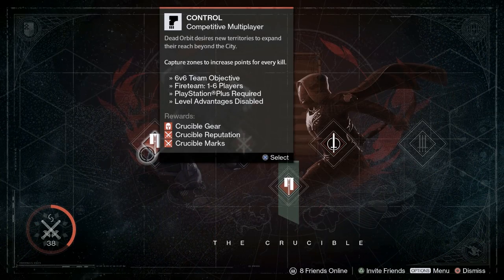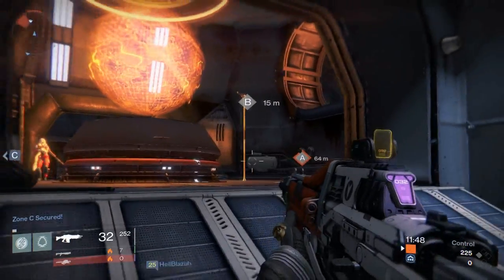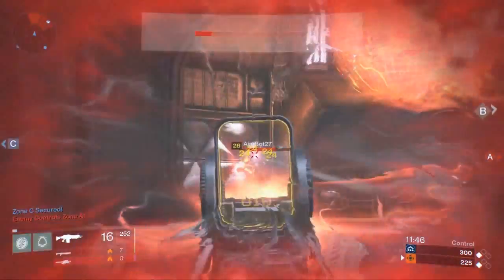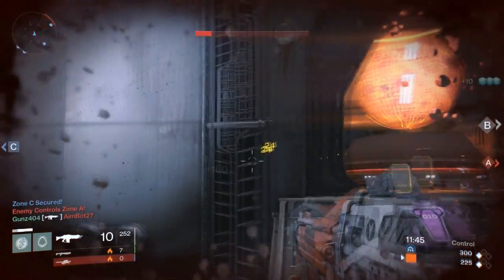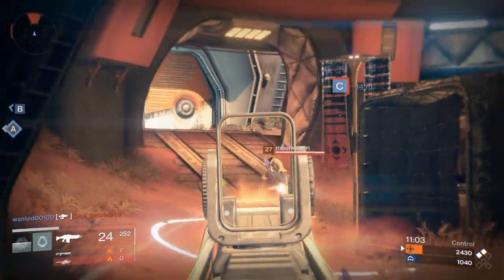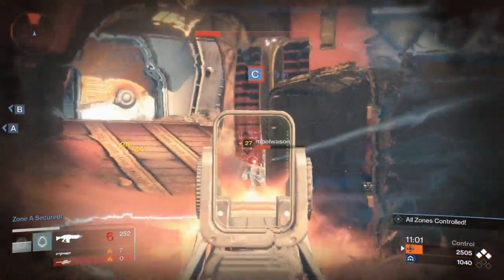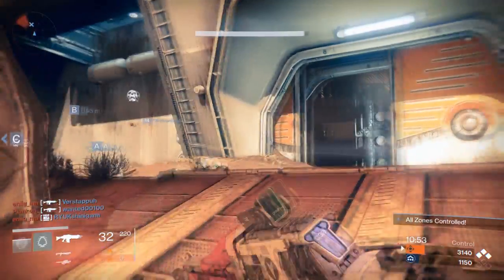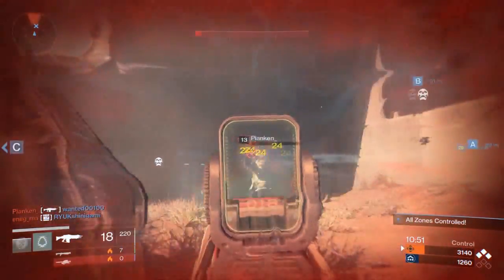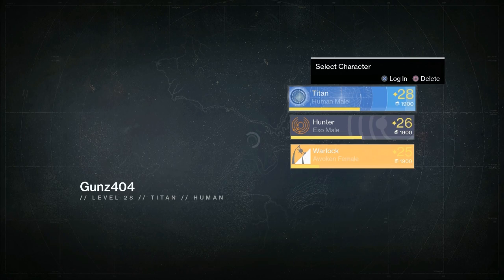Now we're going to go into Control, the normal Crucible. Here's a Hunter — 24 damage per headshot. Another Hunter — 24 damage per headshot. Then a Warlock — 24 damage per headshot, with variations of 3. The variations of 3 do come up here and there.